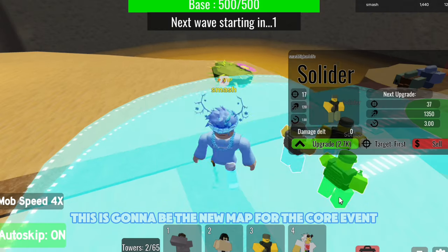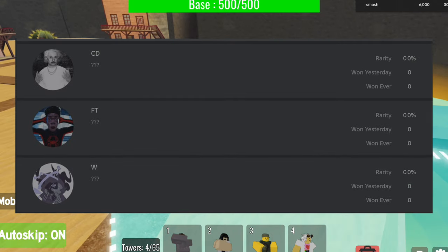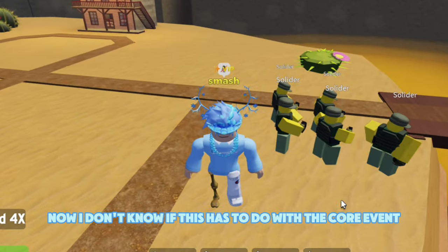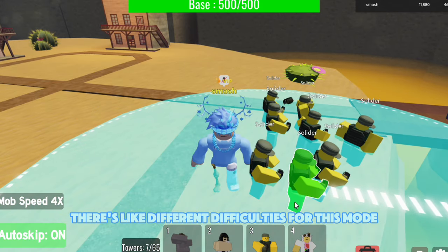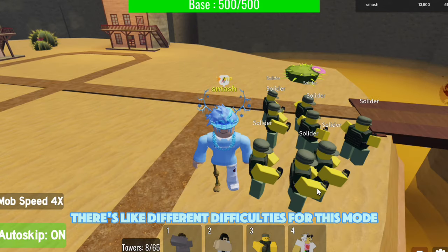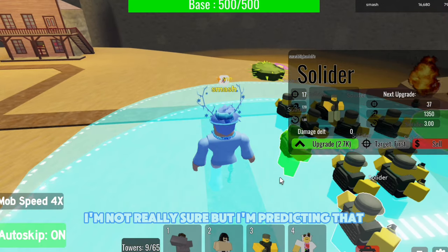This is going to be the new map for the Core event. We got three new secret badges leaked — they have weird names like CD, FT, and W. I don't know if this has to do with the Core event, but this could possibly mean there are different difficulties for this mode, or one of these badges could be a secret ending to the event.